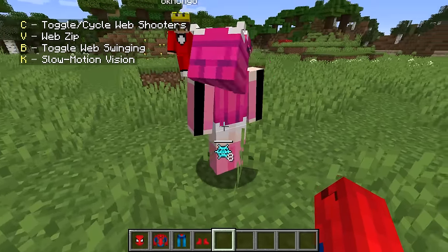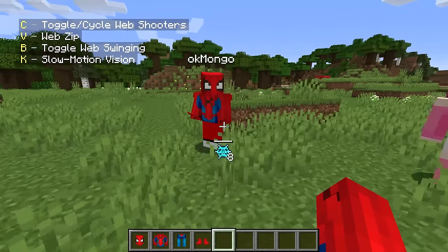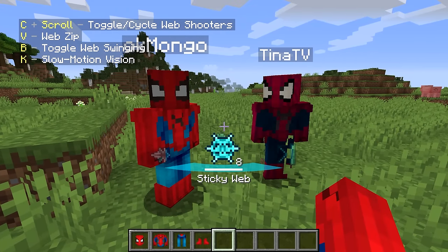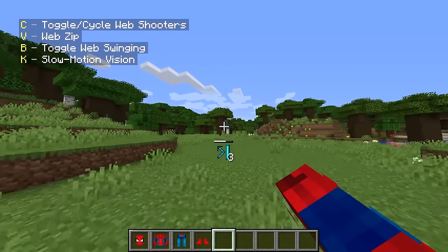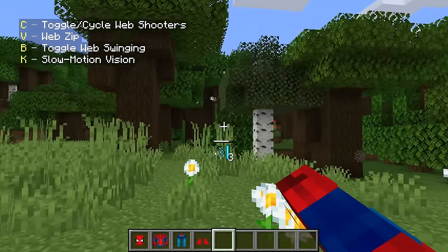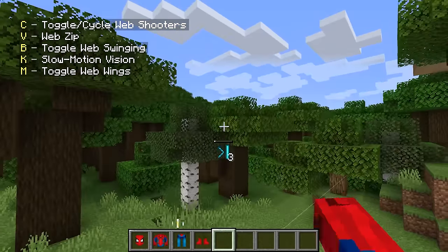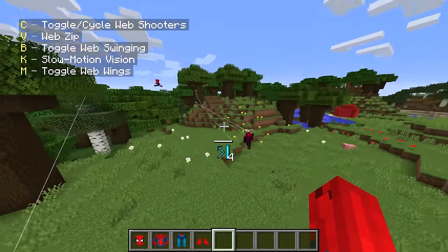I'm going to transform into Spider-Man too! I'm also Spider-Man! Wait, but guys I'm the better Spider-Man. Because I can also do other things like ricochet webs. What happens if I use these? Hey, stop it! Look, when I use these spider webs they literally bounce off of everything. And hey, I have webs on me - check it out, I can swing around! Whee!